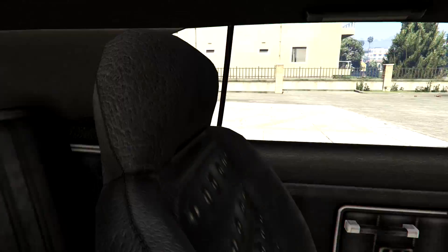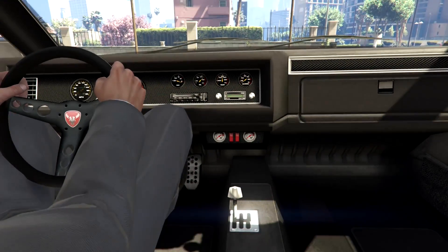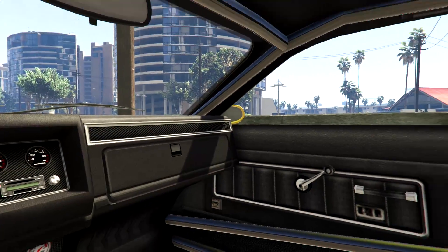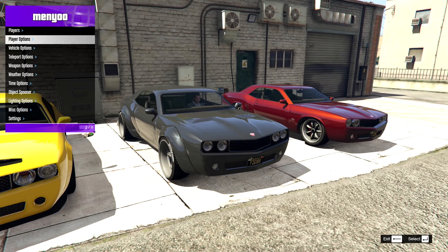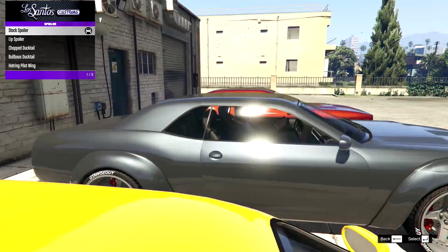On the interiors, they are all pretty much the same. The Hellhound had a badge on the steering wheel, bars, and you can also take the seat out with the optional extras. But let's just go ahead and start modifying this. Let's go to Vehicle Options, Menus, Customs, and start with the spoiler.